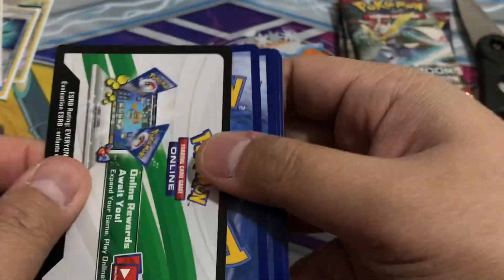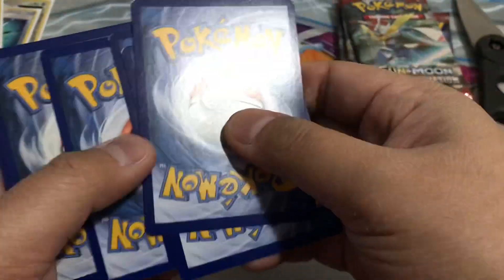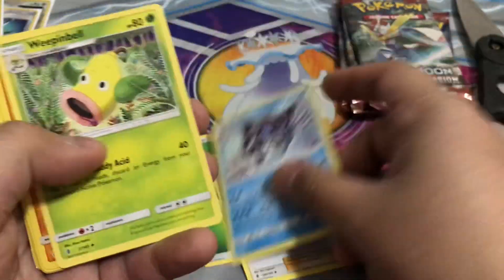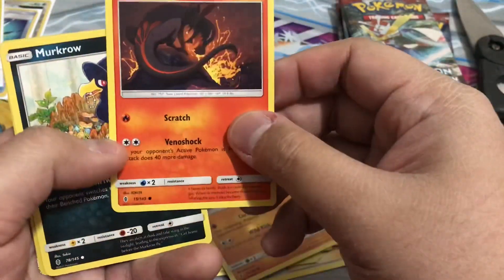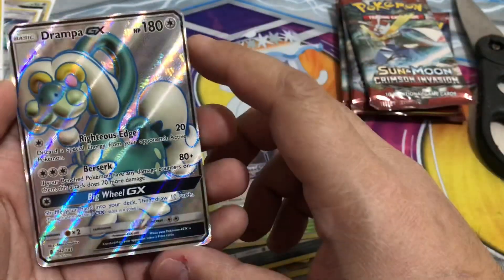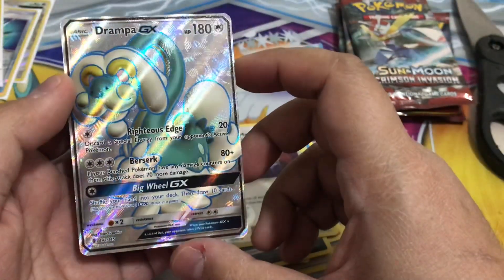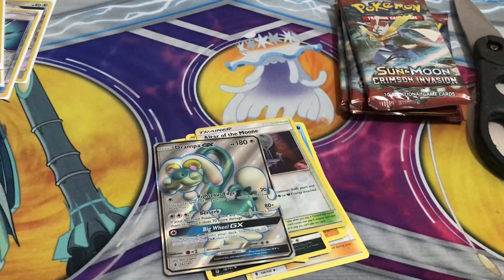It's a white coat card — good sign, let's see if we get some full arts. We got Glaceon, Whirlipede, Noibat, Brionne, Rockruff. Altar of the Moon — oh, we get the sun and we get the moon! Full art Drampa GX — that's nice! Oh, that's cool.